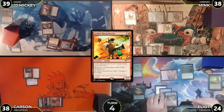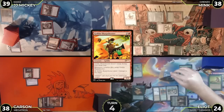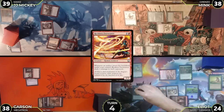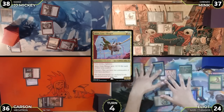Mink passes. Elliot untaps, draws, plays Sacred Foundry tapped, attacks Carson with Reckless Fire Weaver — no blocks, Carson takes one. This triggers Storm the Vault creating a treasure, which triggers the Fire Weaver and everyone takes one. In second main, Elliot casts Thrasios then casts Akiri, then passes.